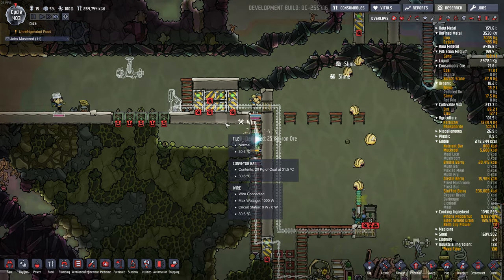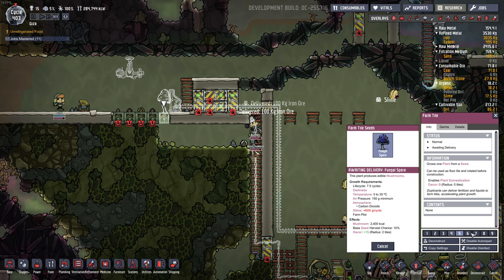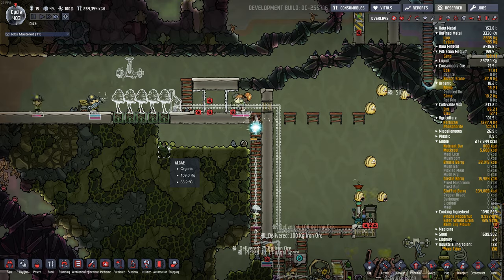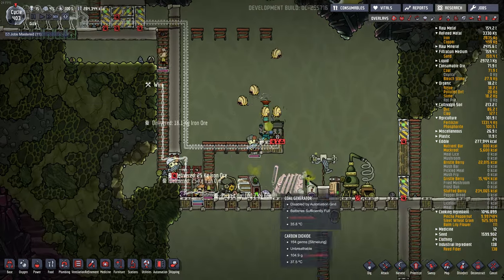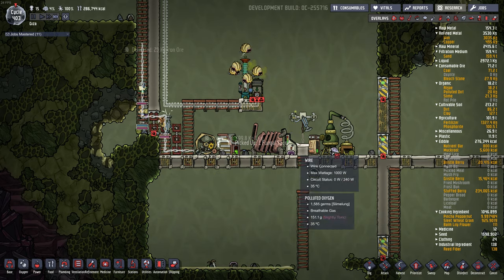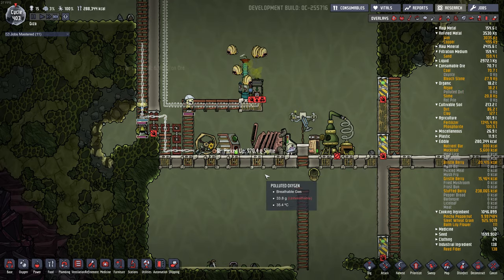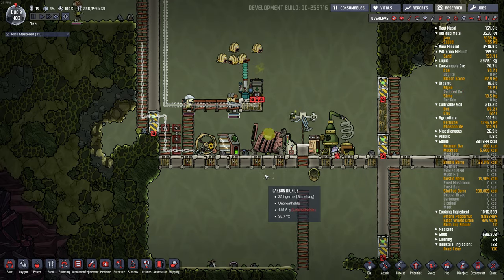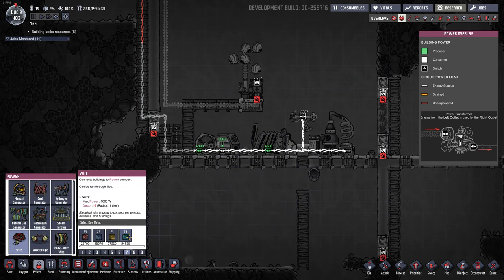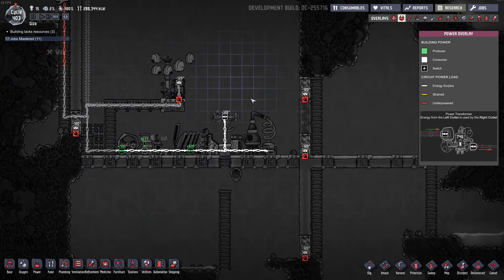Someone wanted to see one of these built on camera, so here we go. Let's add fungal spore and plant a bunch of those. Hopefully this works. They're picking up coal and fungal spore but they're not building anything. We need power up there as well - iron. There we go.